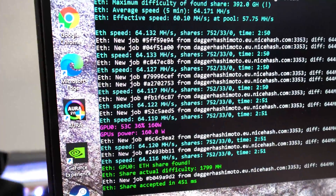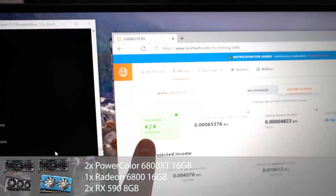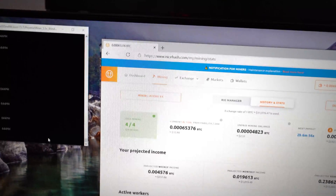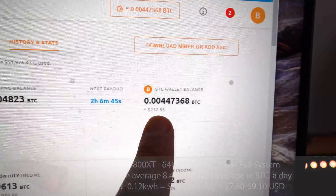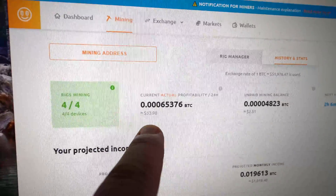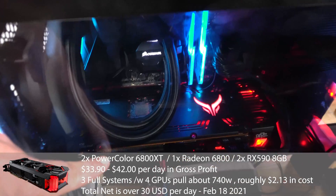You can see it's been running for a bit. I essentially have four set up here — three 6800 cards: two XTs, one non-XT — and then a pair of RX 590s running on NiceHash. After six days, we've grabbed about 447,000 satoshis, which is about $220 to $232 worth of Bitcoin. Current actual profitability on those four devices is about $33 to $36 a day.